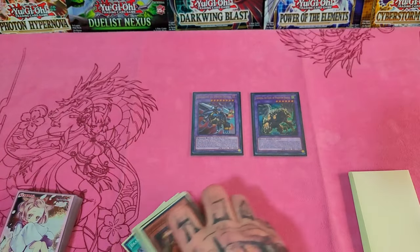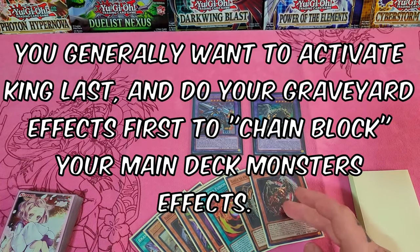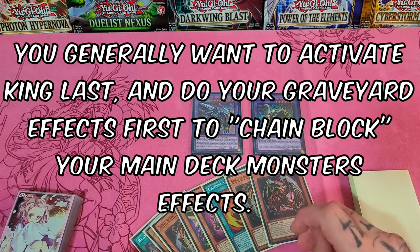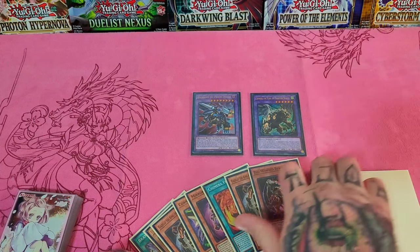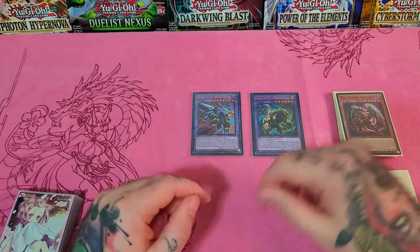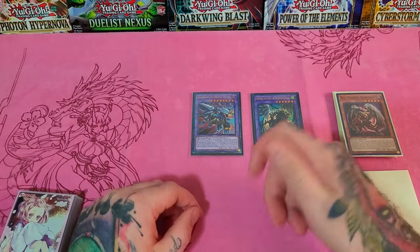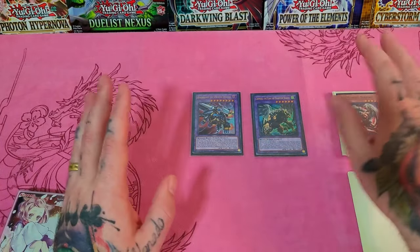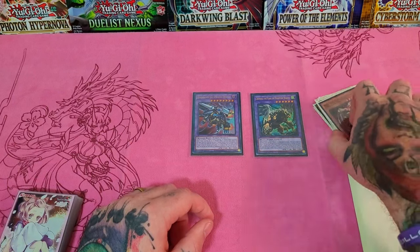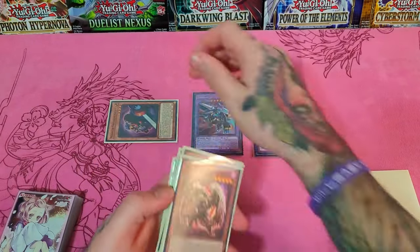Now we have trigger effects. Gazelle's effect was already used on the Renbrum summon. We activate Big Wing Berfomet Chain Link 1 targeting Mirror Sword Knight, then Chain Link 2 Chimera the King of Phantom Beasts to rip a card during the end phase. This is absolutely amazing — if they Ash or Crossout something, they're down a card, now at four cards in hand, then you rip another, now three. If you have a Talent, now they have two. Resolving backwards: we get to rip during the end phase — don't forget that.